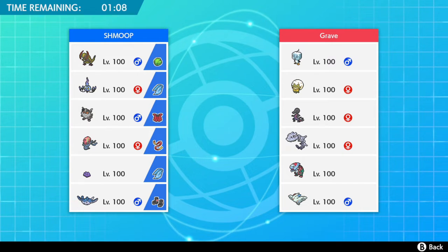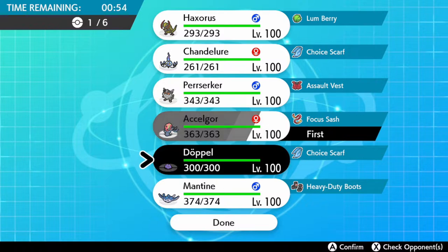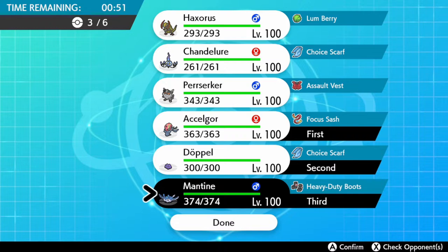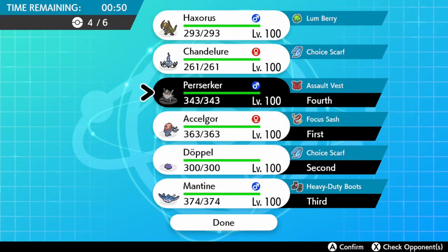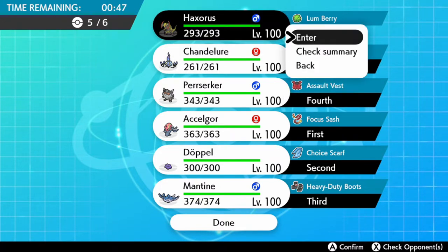The fun part is I get my hazards off no matter what, and I like to keep my hazards — although Chandelure doesn't quite enjoy having those hazards on its side. I've got Mantine with Heavy-Duty Boots and Defog. The main idea behind the team was Asalgor, and I need a bulky defogger because I know a lot of people would bring Draco Fish. I wanted something to switch into it, and Mantine was fine enough. With Heavy-Duty Boots it doesn't take Stealth Rock damage, making it a better switch-in.